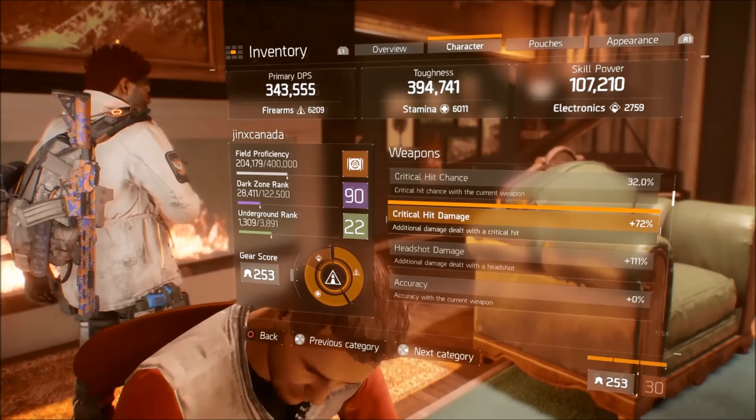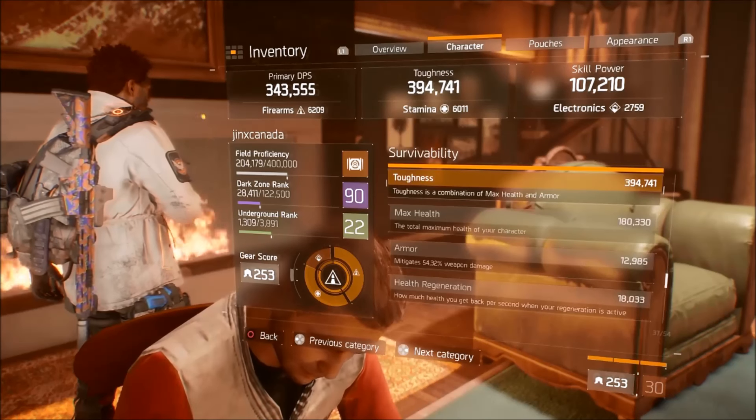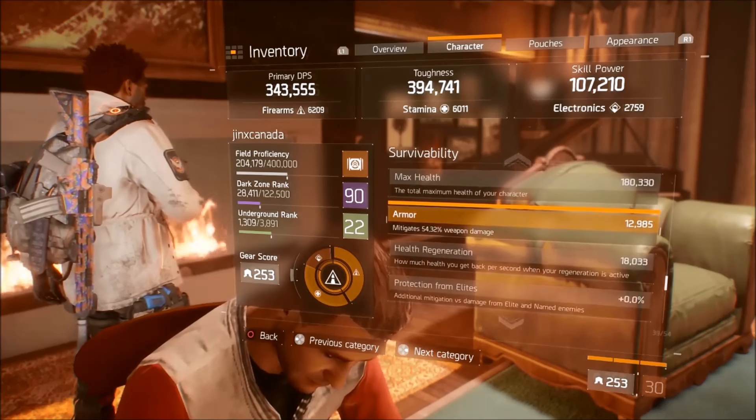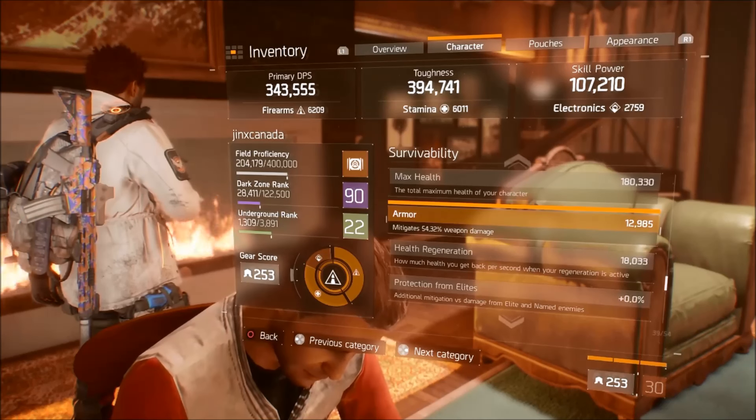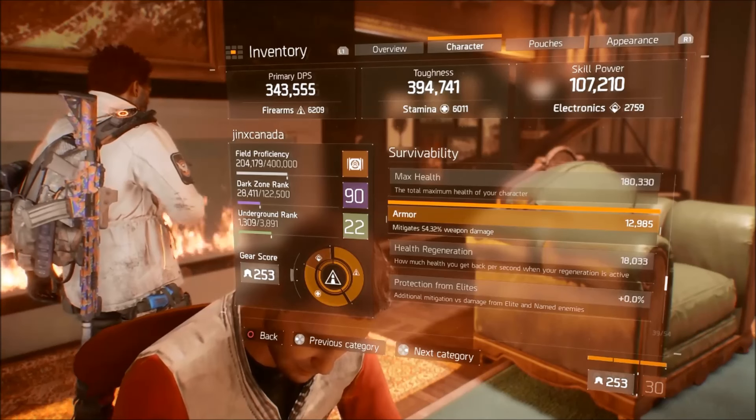Lots of headshot damage. Going down to my toughness: 180,000 health — pretty good. Armor mitigation isn't bad at all: 54.32. Almost 13,000 armor — that's pretty high. All around pretty high.